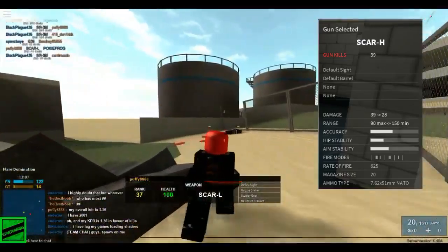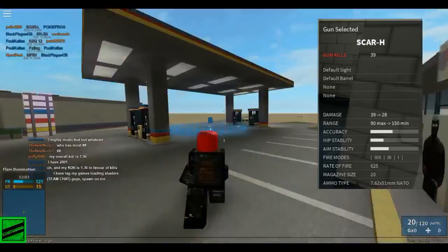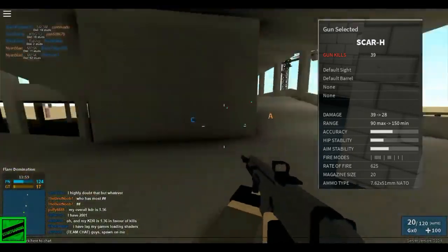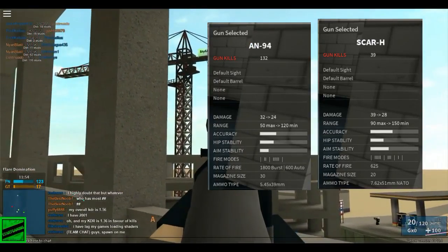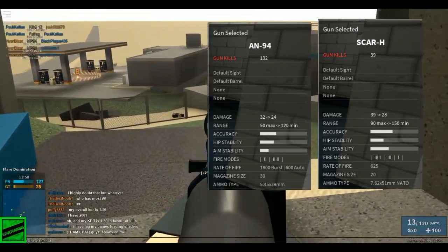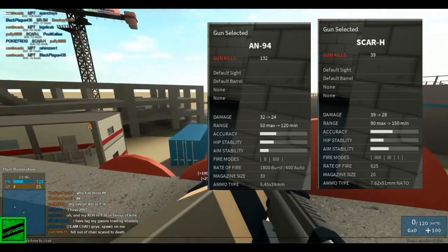That's basically the SCAR-H stats. We're going to go on and compare them to the AN-94 stats, so I'll be back with that in a minute. So here we go, back with the AN-94 compared to the SCAR-H stats. As you can see, I have more kills with the AN, as I told you before, but that's because I've been playing with it since the reset more.